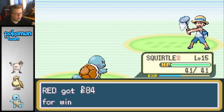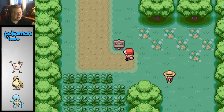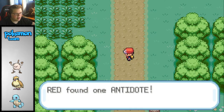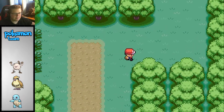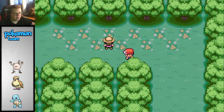Defeated Bug Catcher Doug. Only... this is not gonna get me a lot of Pokeballs. Find an Antidote? How about a Pokeball? I like Pokeballs better. Why don't you give me one of those? Okay, here's another one I can fight.